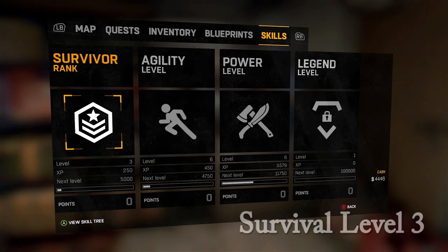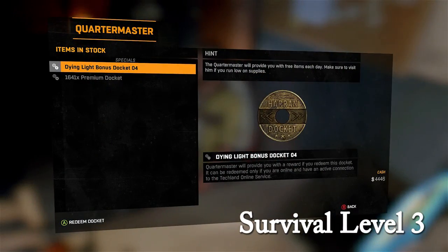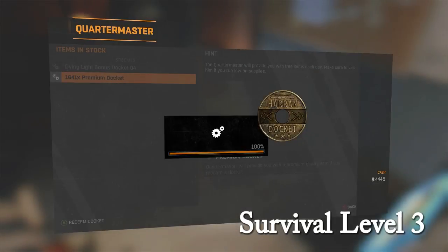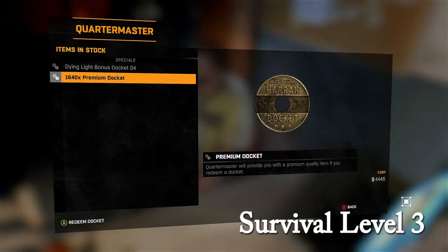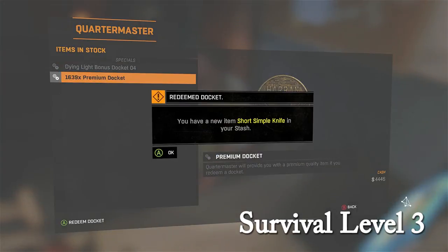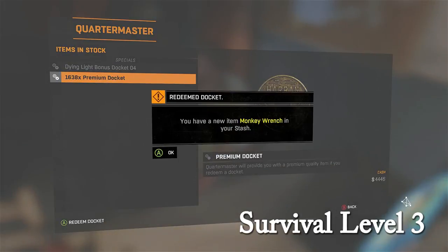Hey guys, Spider Games here. I hope you enjoyed the Zombie Kill of the Week, but there's a couple things I need to talk to you about, so let's get straight to business. In the background I'm opening up premium dockets — they give you gold weapons every time — but I want to show you guys what weapons you get with what survival level. Right here I'm survival level three.